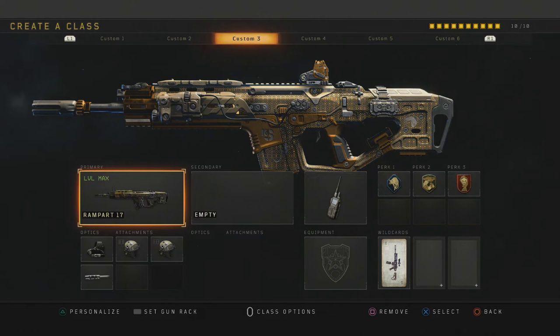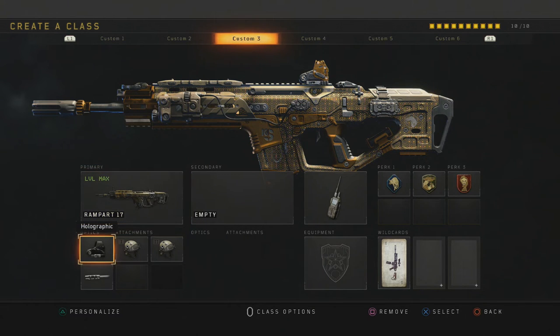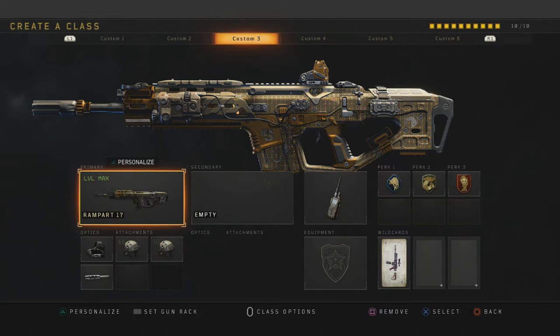The next attachment, which is quite important, is called the Long Barrel. This attachment actually makes the bullet hit the enemy a lot faster than usual. It doesn't increase the fire rate, but it makes the bullet travel faster towards the enemy, which means more of an instant kill. If you face someone holding a Vapor or a Mad Ox, this weapon should be able to hit the bullets first because you have the Long Barrel.